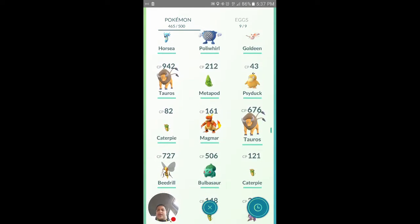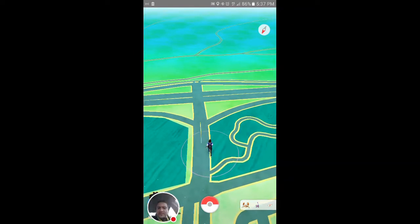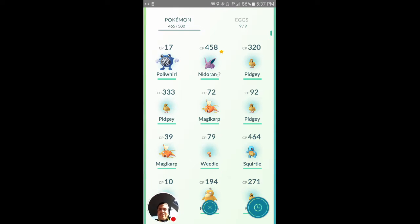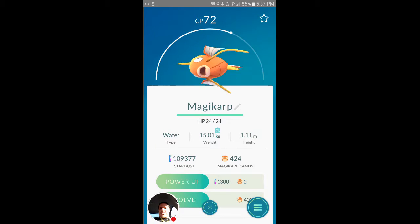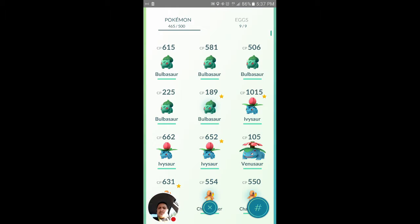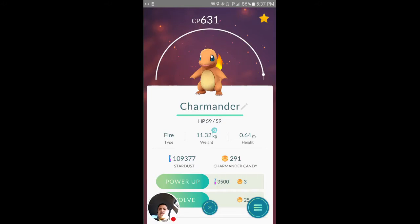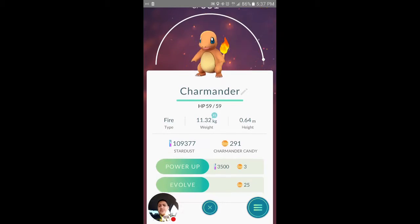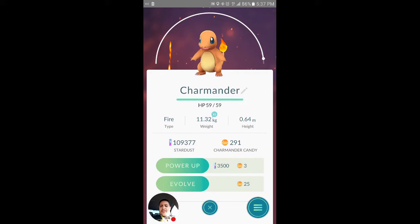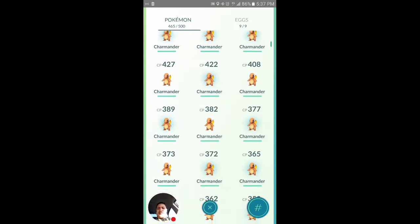I got 424 Magikarp candy right now. The two Pokémon I'm concentrating on are Charmander and Magikarp. I have 291 — almost 300 — Charmander candy, and I still haven't done transfers yet. It's just endless and endless.